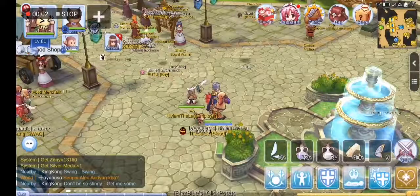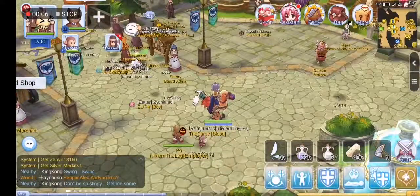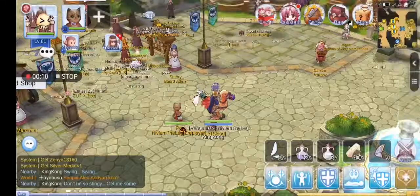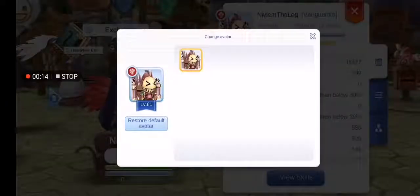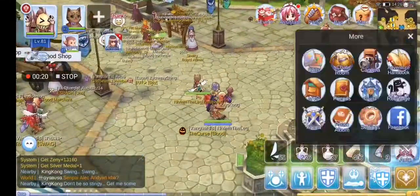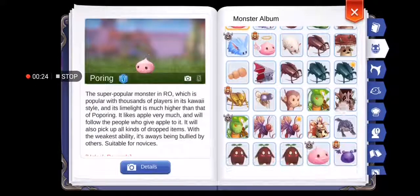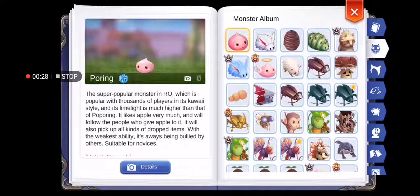Hello everyone, I'm back. This tutorial will show you how to change your avatar into one of the mobs. Here, as you can see, I am using a steam goblin as my avatar. To get that, what we need to do is go to our adventure handbook and check on any kinds of mob there.